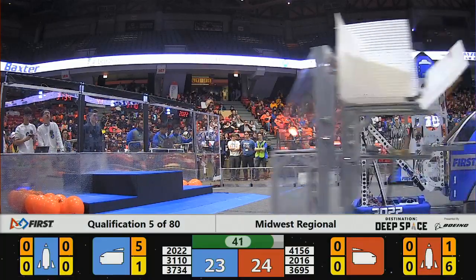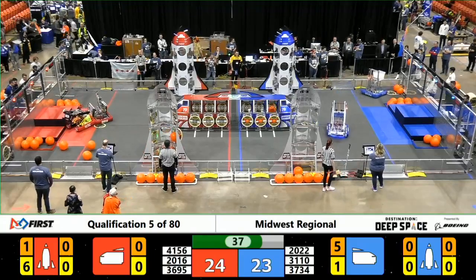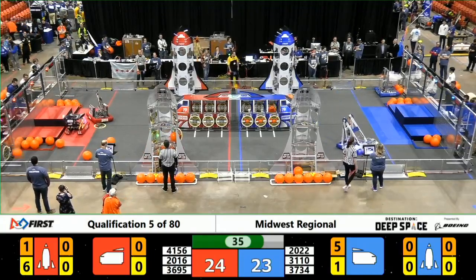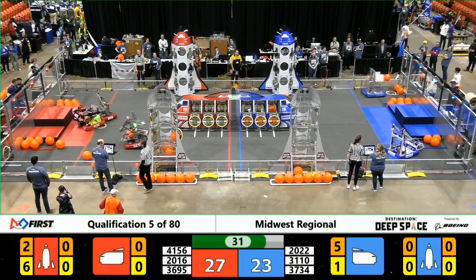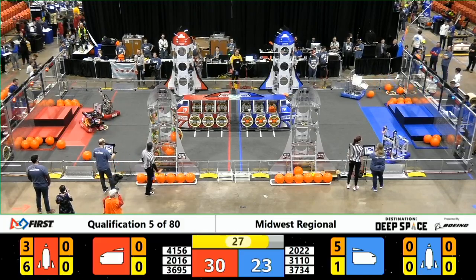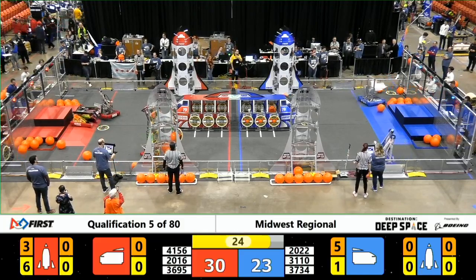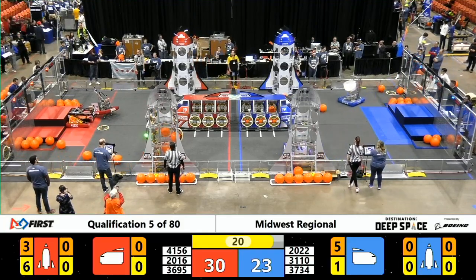Texas trying to score for Blue — that's 37-34 — but that cargo ball falls onto the ground, going to try again. We're counting down toward the end of the match, about half a minute to go. Seven-point lead unofficially by the Red Alliance — so they have come back strong.